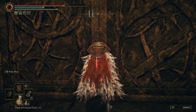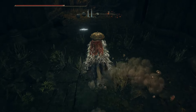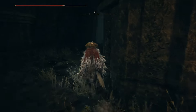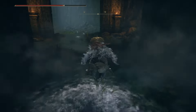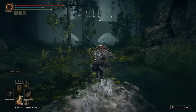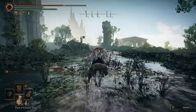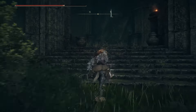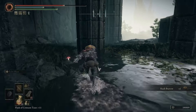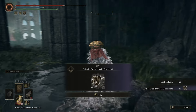Past the scorpions, you'll find some doors that you can open. Then you'll find a square hole with a spirit spring that you can take down. Head past some flymen, and you should see an angry looking guy with a giant hammer — but ignore him for now. Right over here, by a small waterfall, will be the Dryleaf Whirlwind Ash of War.